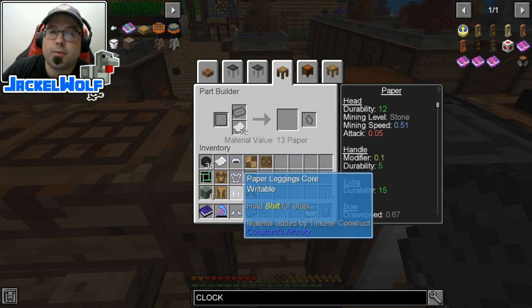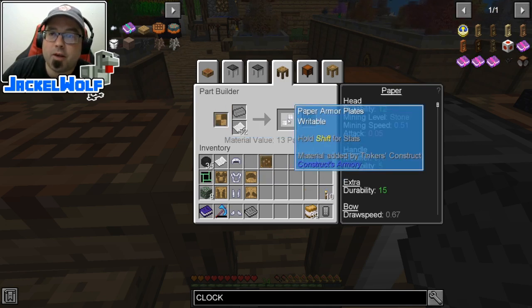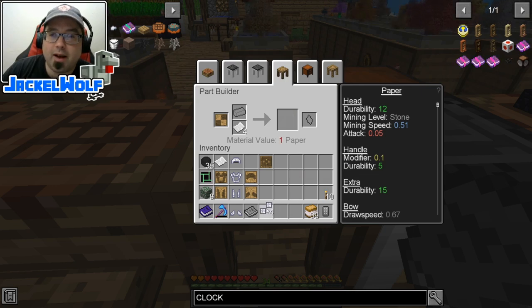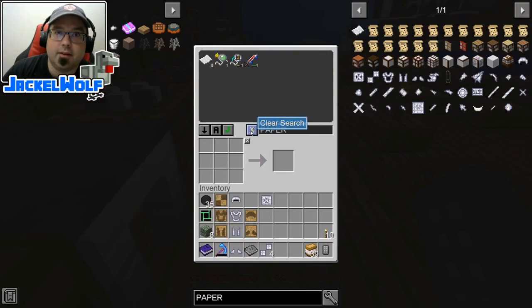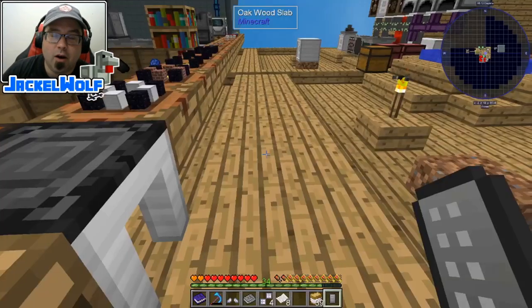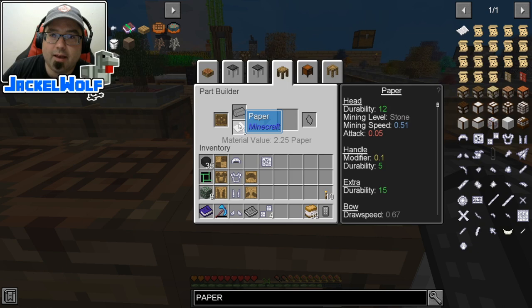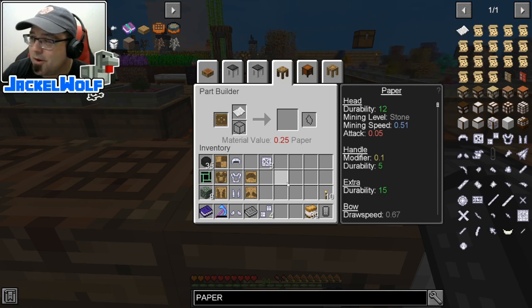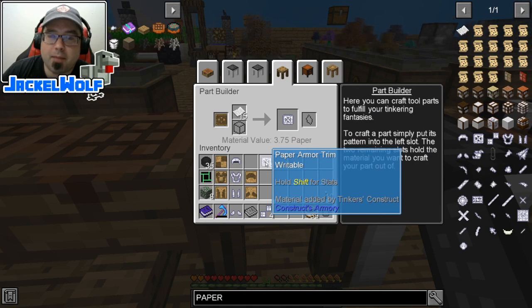Each of these armor cores are going to require an armor plate and an armor trim pattern. We're going to go take the armor plates — one, two, three, four — and I am really low on material. We'll take the armor trims. I'm short, but I have eight more pieces of paper and can grab more from sugar cane. There's our fourth paper armor trim.